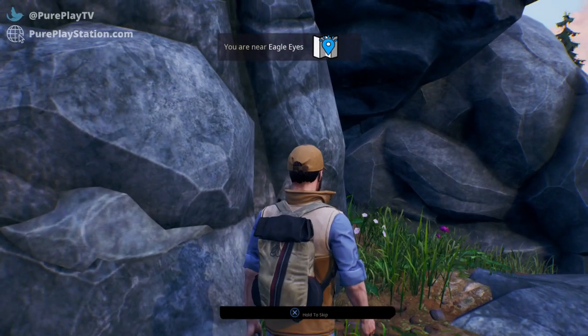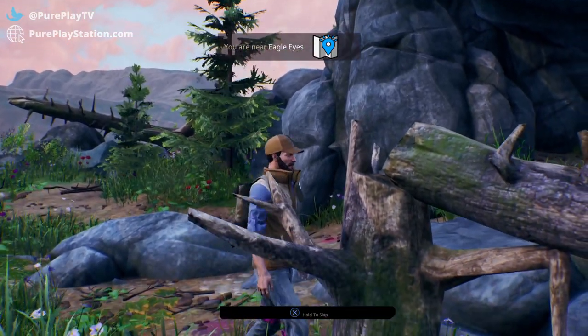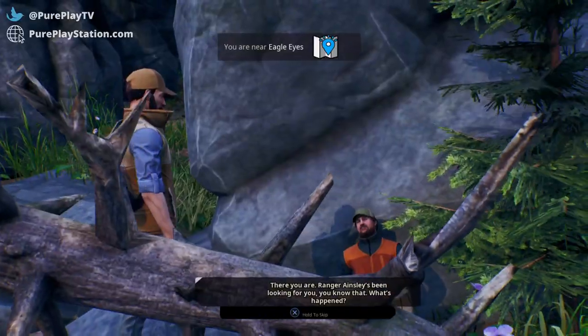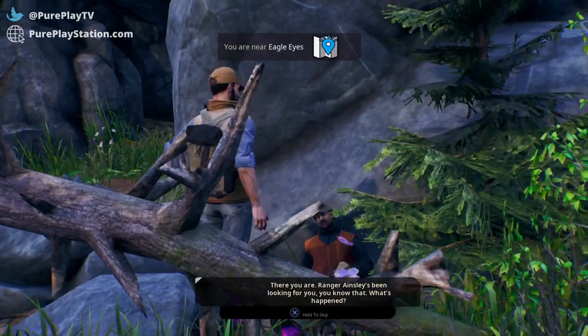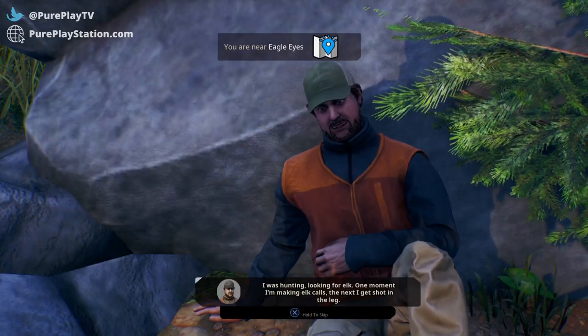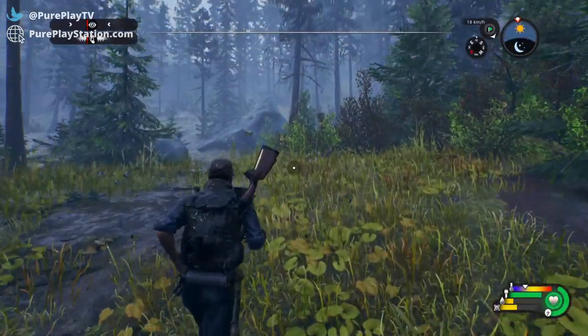Open Country starts strong. Playing as the everyman leaving the bright lights of the city behind to pursue a dream of becoming one with nature, the game starts off slow and builds up nicely. Here's how to hunt, here's how to craft, speak to this person to get your missions, and sell your stuff to this lady over here to get some money. It's all your standard hunting sim fare, and at the beginning, it works.